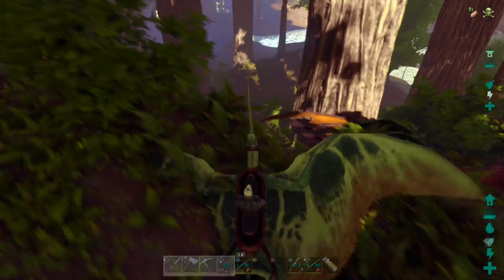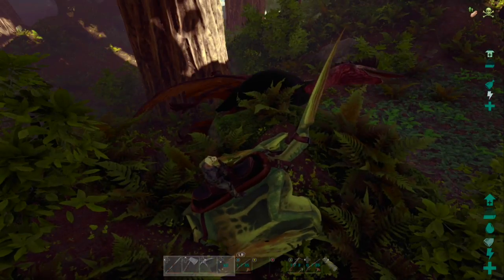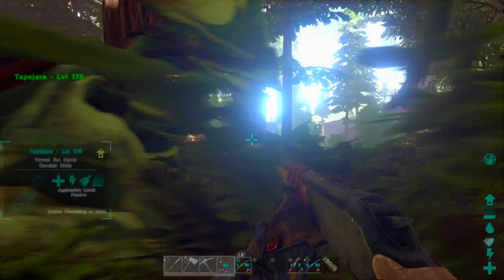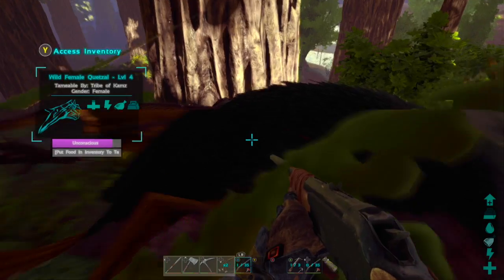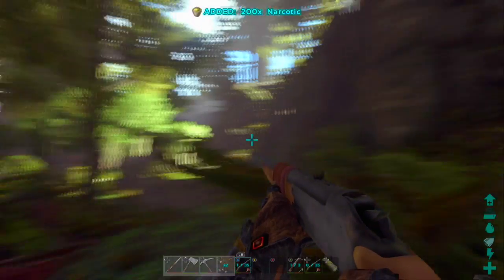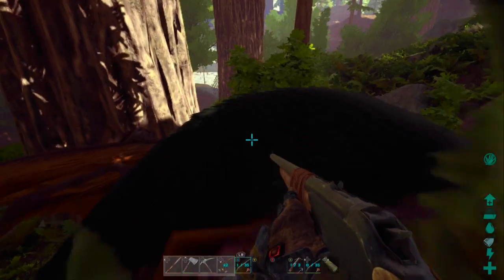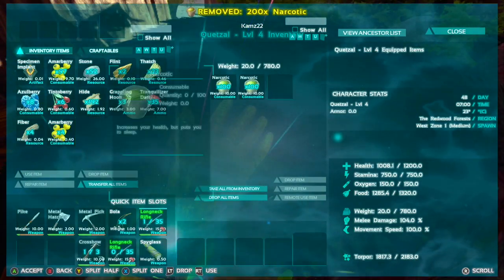And yeah, that is how you do it. Go for low levels — that's what you have to do. Just go for the low level for your starter quetzal, and once you get that, you can use the cage method to tame higher ones. That's how you do it. Just going to put in some narcotics and wait. It is a bit of a dangerous place, so you might want to put up some spikes.